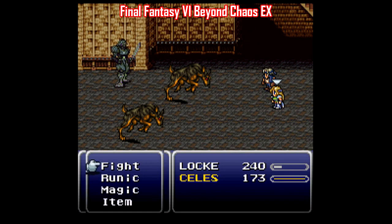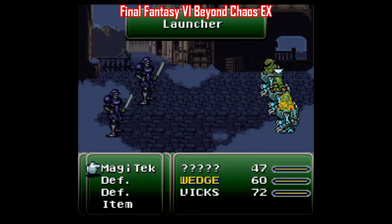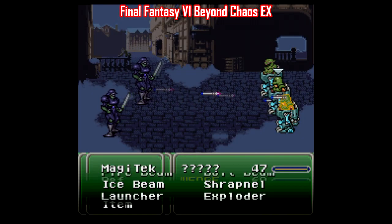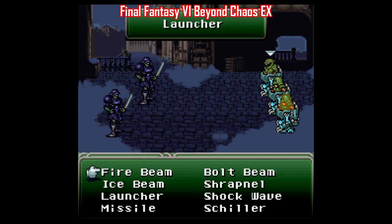You still have to go through the story as normal, but just about anything combat-related is mixed up in some way — from the characters, to abilities, to items, to enemy elemental weaknesses, to enemy formations, to shop items.